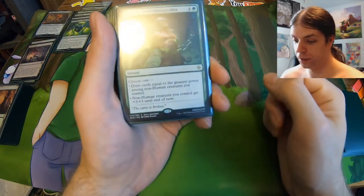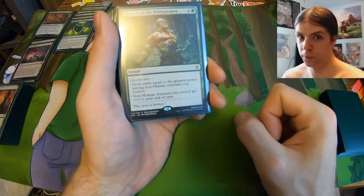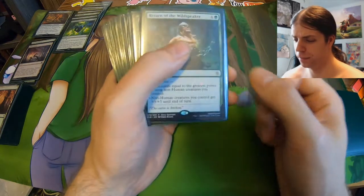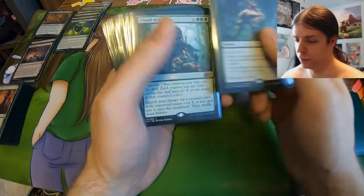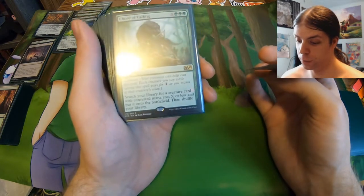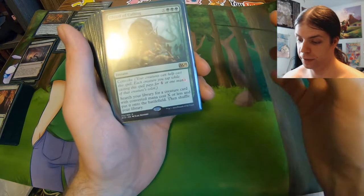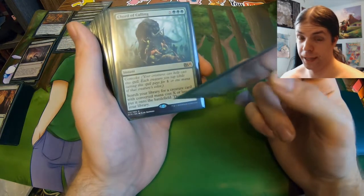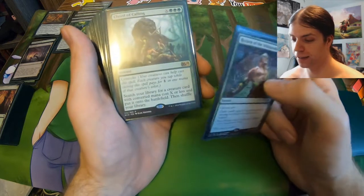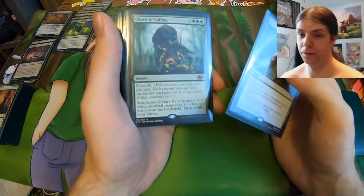We got Return of the Wildspeaker, which is nice — being able to draw cards or give an anthem to your board. Both are nice options. Five mana is a little steep, but it's a nice bit of value either way. Court of Calling — you can Convoke it and reduce the cost a little, the cost being the converted mana cost of the creature you pull out of your deck and put directly onto the battlefield. The fact that it's onto the battlefield is ridiculous. Court of Calling needs no introduction.